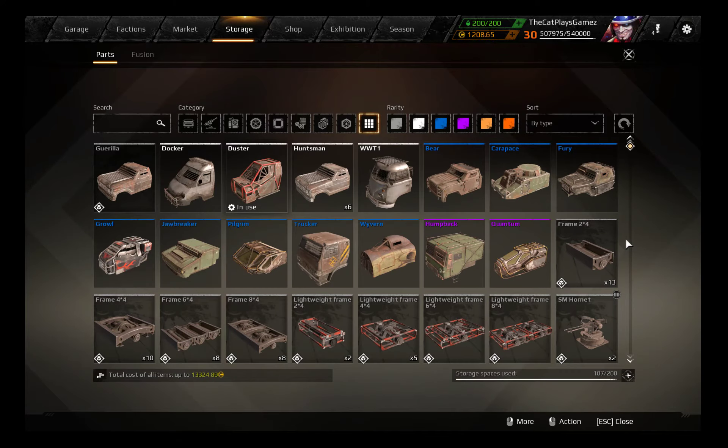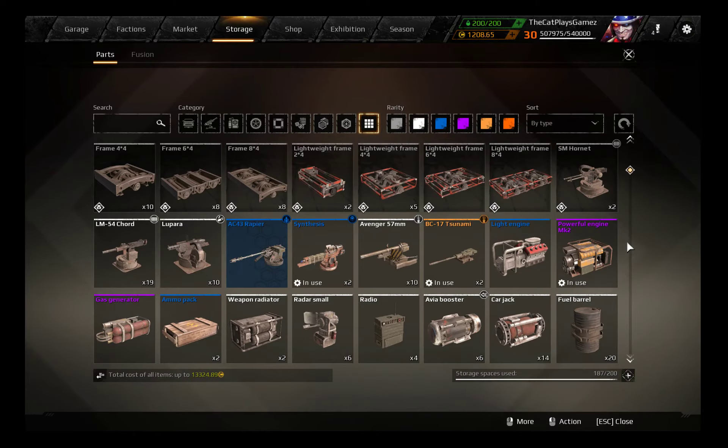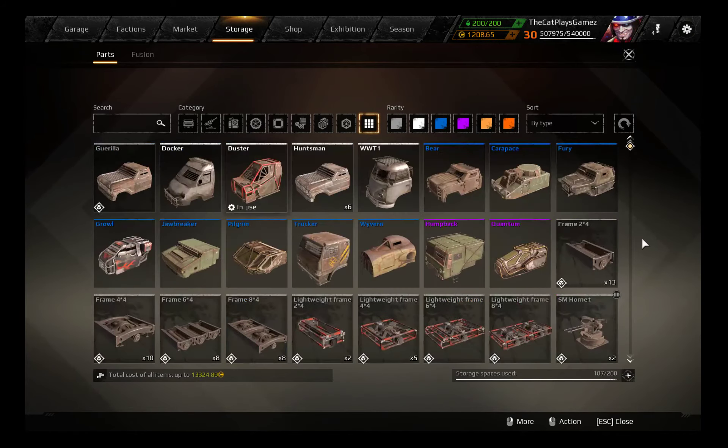The Normal Engine has 2700 power output but has a speed limit of only 85 km/h. So anything faster than 85 km/h — the Duster, Grille, Wyvern, possibly Pilgrim, and Fury — will all be a little bit limited in terms of power output above that speed. But it is still a pretty solid choice.